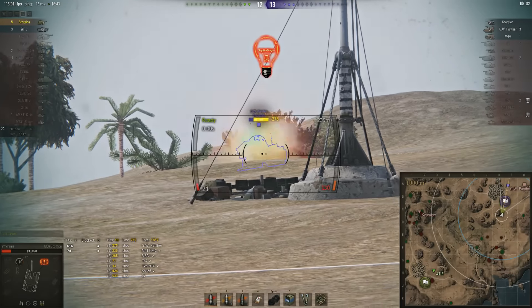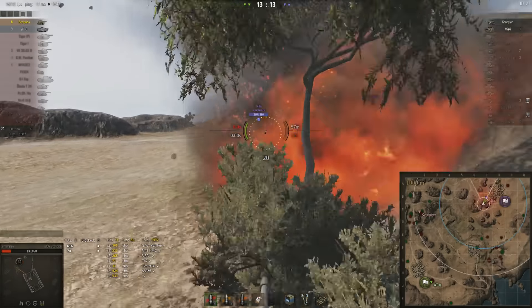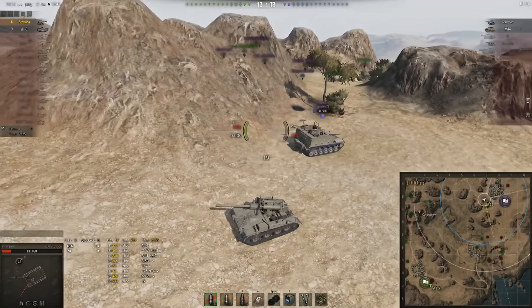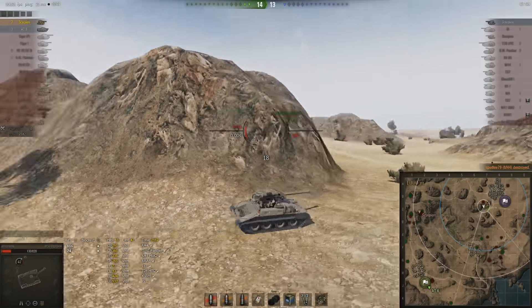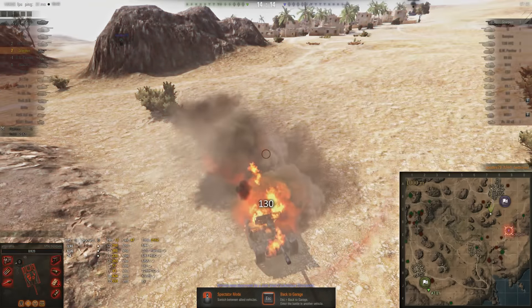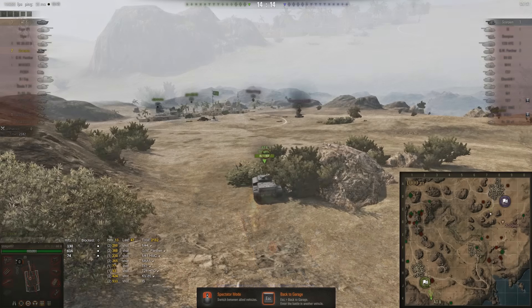He spots the GW Panther and obviously gets spotted himself, but the shot flies and misses — that's fine. That just leaves an M44 and an enemy Scorpion, probably also a rental. AP is probably the safer choice over HE, especially given there's also an M44 still around somewhere. Worryingly he gets lit up and doesn't know where from. If it's the enemy Scorpion, he's an easy one-shot. It's the M44 — he could be shotgunned and almost is, but the RNG gods don't favor the M44; it doesn't land close enough to splash him.